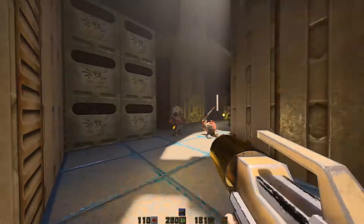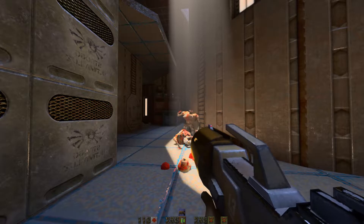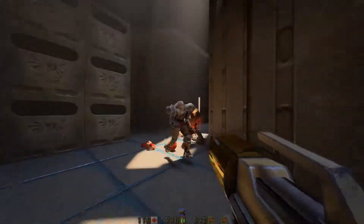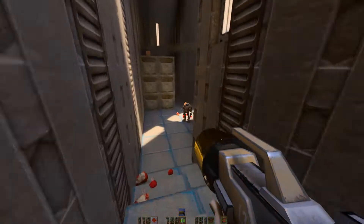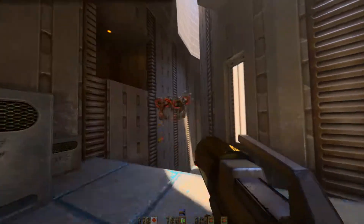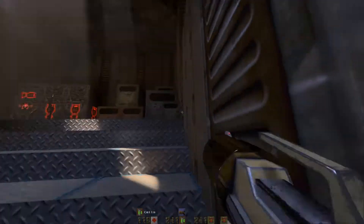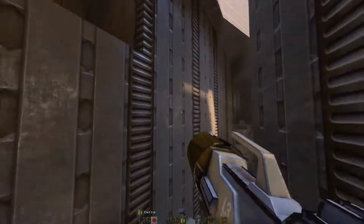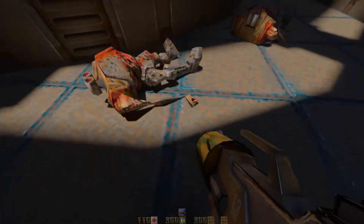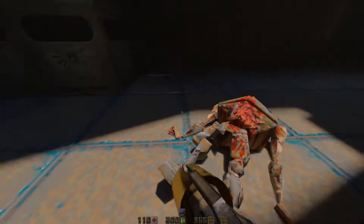God, I hate you, you ugly thing. Look at the way the damn thing moves. It's just begging to be put out of its damn misery. Let's take a look at that. God, that is a weird-looking critter. I wish they would have updated the enemy models — that would have been pretty cool.